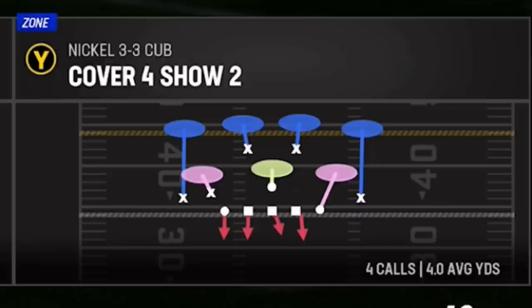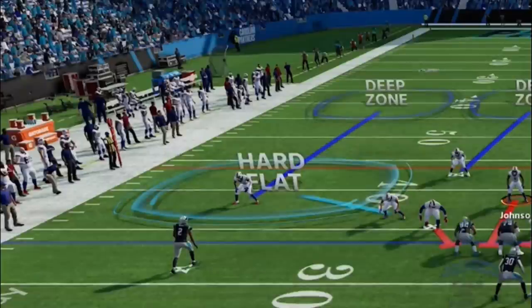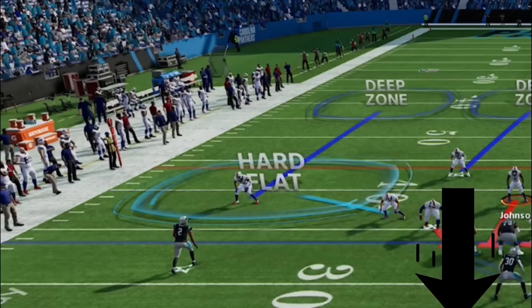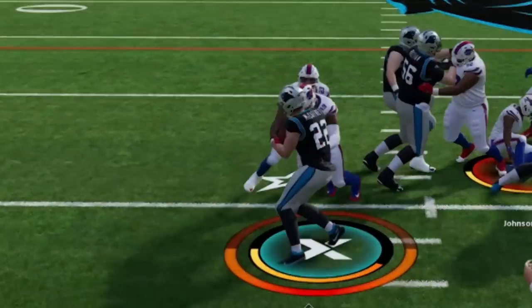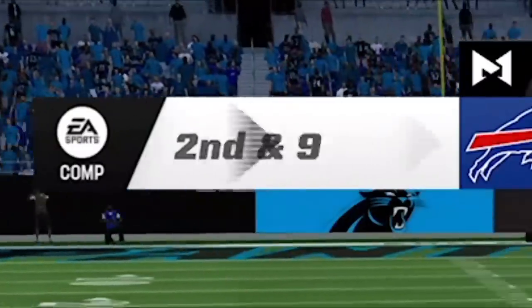I covered a different Cover 4 out of the 3-3 Cub in another video — link in the description. No matter what formation of defense you like to run, you always want a Cover 4 Quarters or Cover 4 in your audibles in case your opponent starts running the ball. You'll notice the cornerback drops back to make sure nobody gets behind him while the safeties are aggressive, shooting down to fill lanes — you can see the safety get in on a gang tackle on Christian McCaffrey for a one-yard gain.